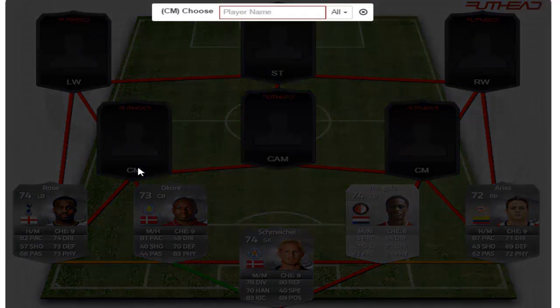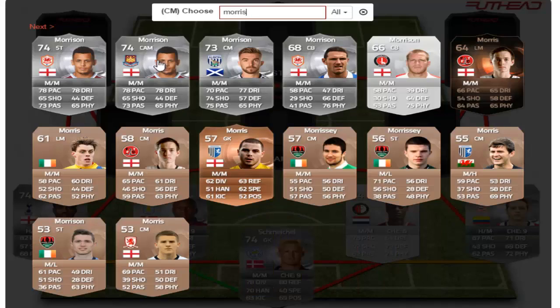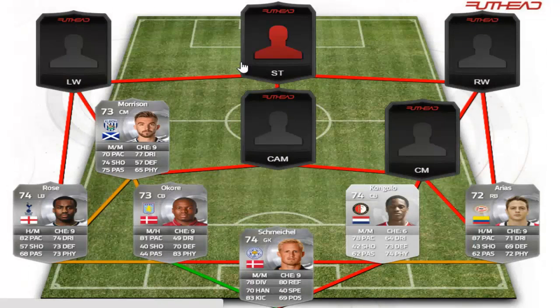The first of the central midfielders is going to be Morrison from West Bromwich Albion — he is Scottish, a 73-rated card, 70 pace, nice shooting, 75 passing, 77 dribbling. Looks like a very nice solid card.